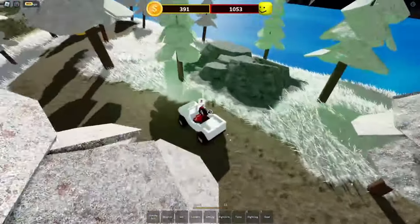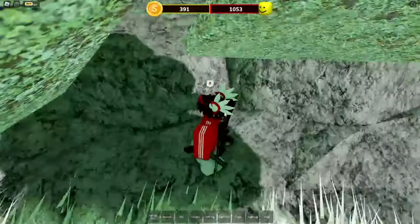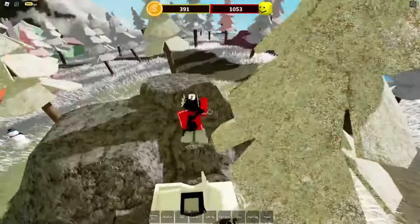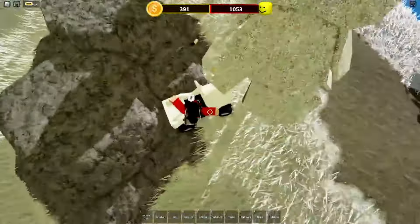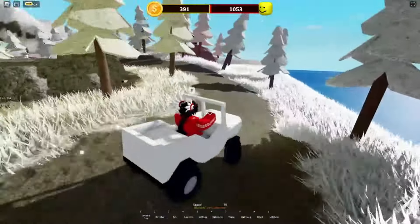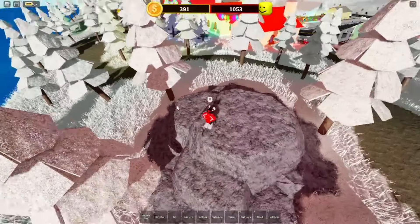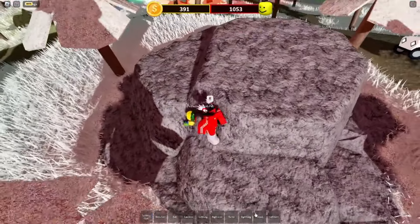Behind these rocks it can be a head or something like that. Go to the car if you don't see anything. My last one is here behind this rock. Now we can easily go do the secret badge — I already got it so I'm just showing you all the locations. Behind these rocks too you can find a head here.